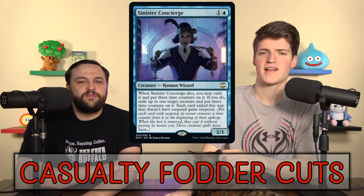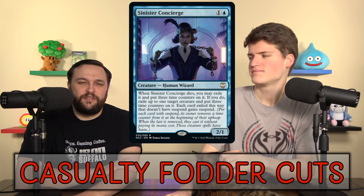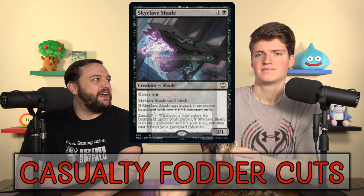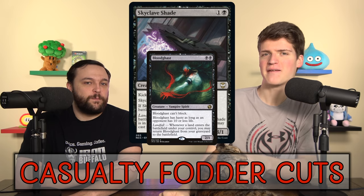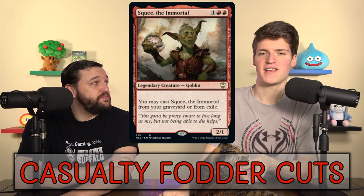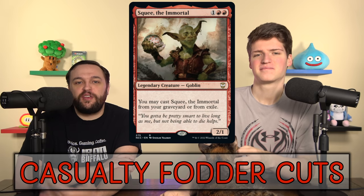Sinister Concierge comes back, but it's way too slow. The Skyclave Shade — I love this card, but it should have just been Bloodghast. That would have been sick. This card requires us to pay for it every time, whereas Bloodghast is free. That would have been a lot better. We can't afford to add Bloodghast with our $50 budget. Squee the Immortal is like Skyclave Shade but more expensive, so again, these aren't that interesting.